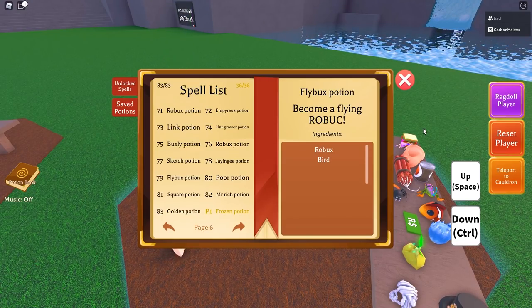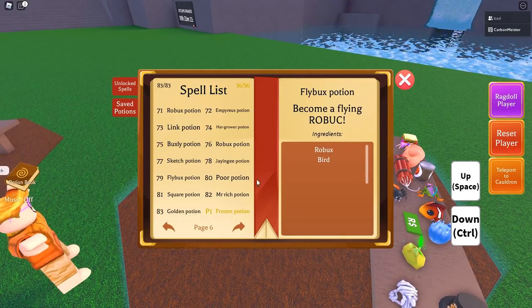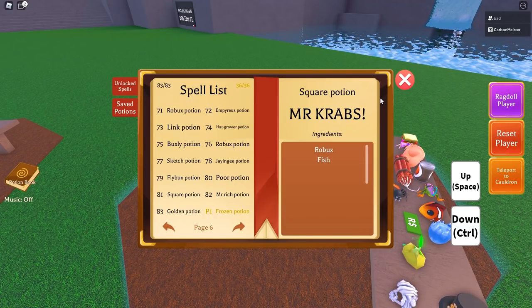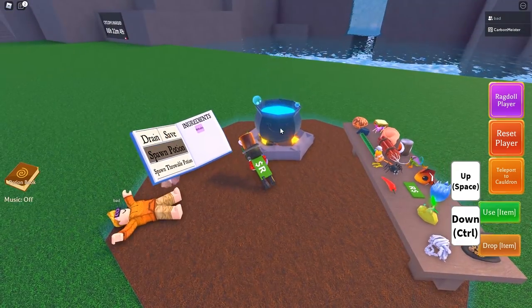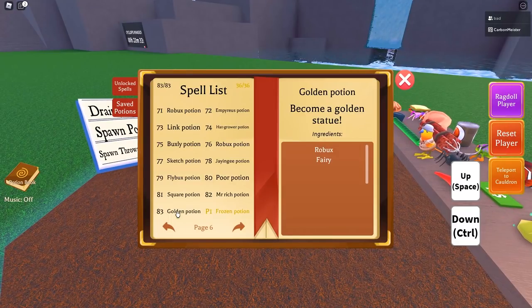Potion number 79 is one of my favorites — the Fly Bucks potion, which I'm using right now to fly around. It's simple: robux and bird, and you're good to go. Next up is the Square potion, another favorite of mine. This one turns you into Mr. Crabs. Also really simple — grab your robux, grab Mr. Fish, drop them in, spawn the potion, drink it, and you are now Mr. Crabs.